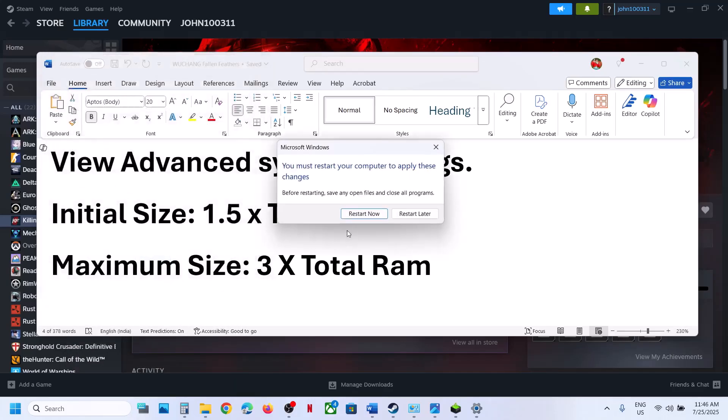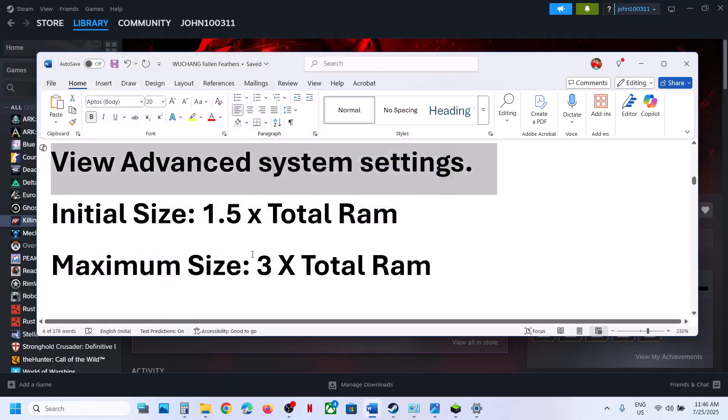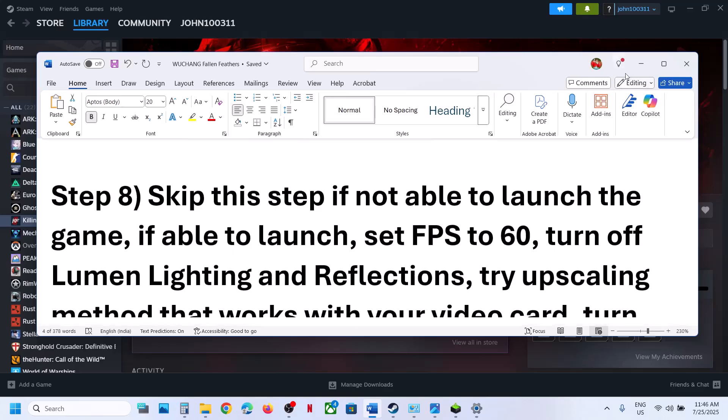If still not working, you can set it back to the default — Automatically Manage Paging File — click OK, apply, and restart. After the system restart, launch the game.